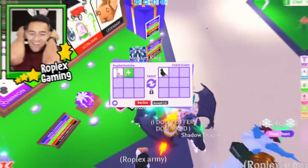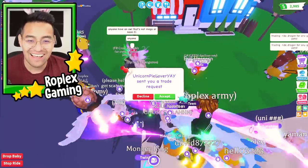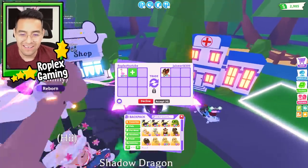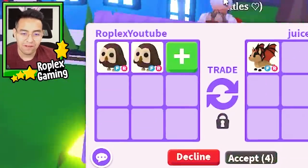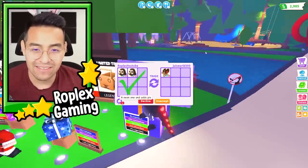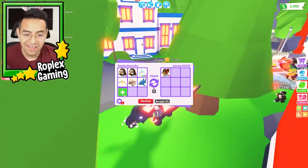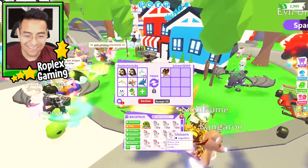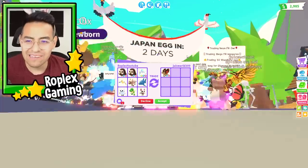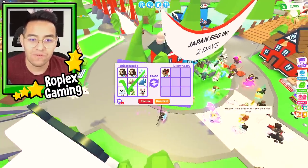We're going to decline that. Toxic Tears is offering me a crow — that's okay but we've been offered a giraffe so we'll decline. Juice World has a bat dragon — let me try adding two owls and see if we can trade for it. Let's also try a neon frost fury and some legendary pets. By the way, I wonder if these birds are gonna be in the Japan egg — I think they might be. I can't wait for the Japan egg, it's gonna look so cool.